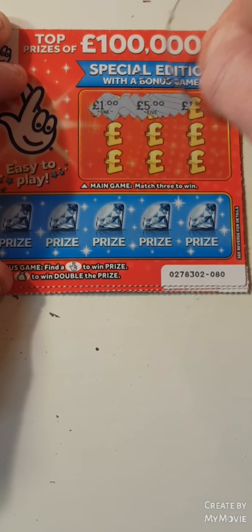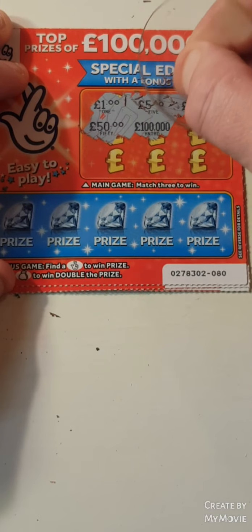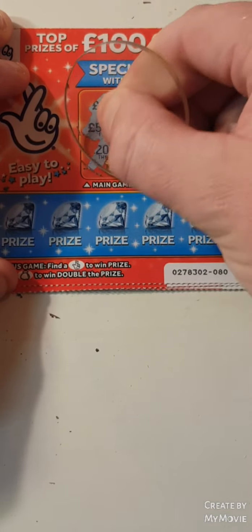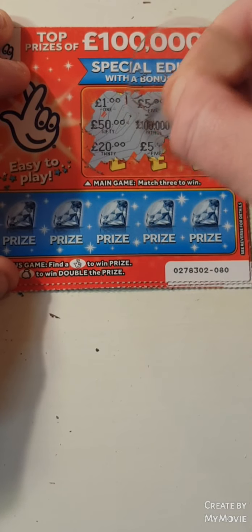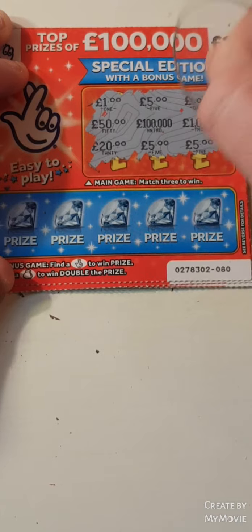We have 1, 5, 1, 50, 100,000, 1,000, 20, 5, and 5. So we have 5 pounds on that one.